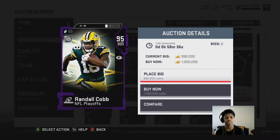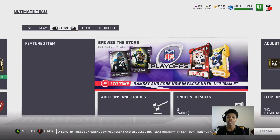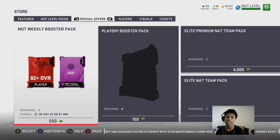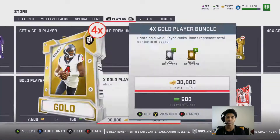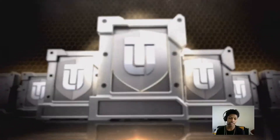Guys, that's it. Two cards are in the game — Jalen Ramsey and Randall Cobb. We'll pull some packs with you guys. Hopefully we can pull them. If we get Ramsey, we're keeping him. If we get Cobb, we're selling him. So we're going to open up the gold player pack bundle to get four gold player packs, and then the weekly booster — let's see if we can get some luck.